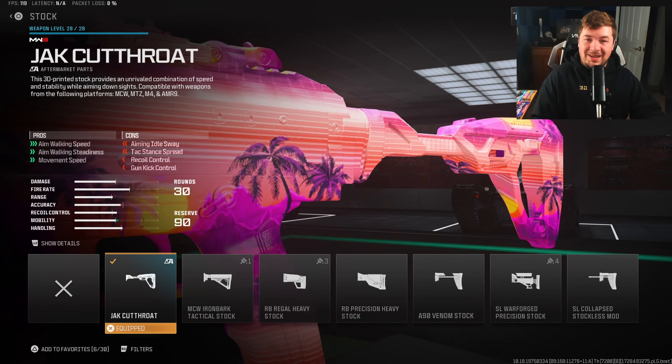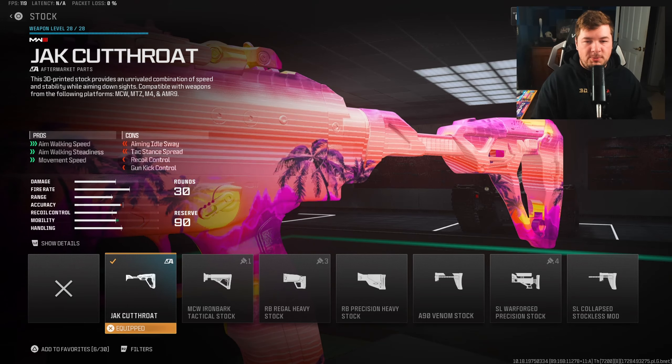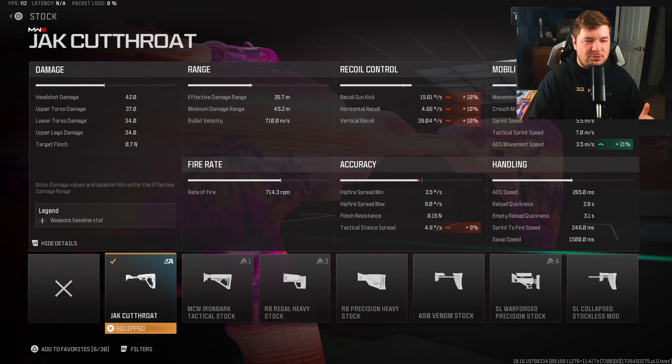Targeting a lot of mobility here is the Jack Cutthroat — perfect attachment for the small map mosh pit. You'll be absolutely flying around the map, strafing side to side. It's quite simple: you get 21% to ADS movement speed, meaning if you strafe side to side you're going to be extremely hard to hit. Attachments like this are perfect.